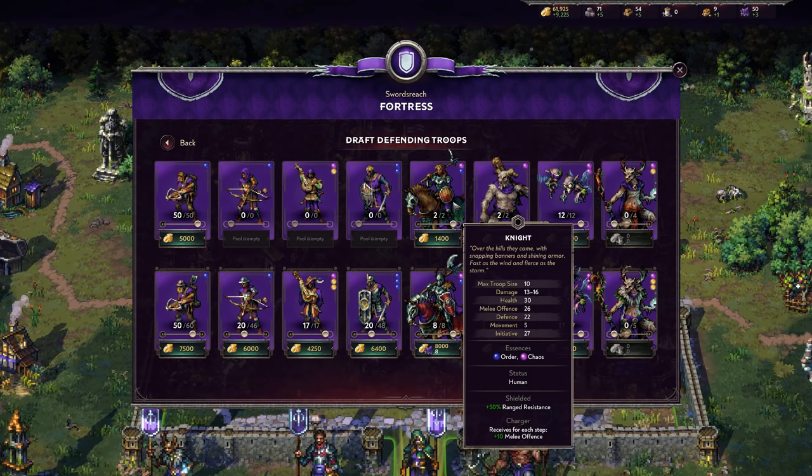Moving into our first bigger unit, we get the Knight — honestly my favorite unit in the game, hands down. Its damage is amazing at 13 to 16, health is strong at 30, and melee offense is incredible at 26. Defense is 22, which is still really solid, and it has a massive movement of 5. It also gets Shielded so it can take ranged shots, plus Charger: receive 10 melee offense for each step moved. With a full 5-movement charge, that's 50 additional melee offense — you'll crush through enemy defense.